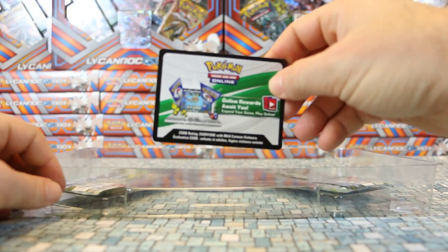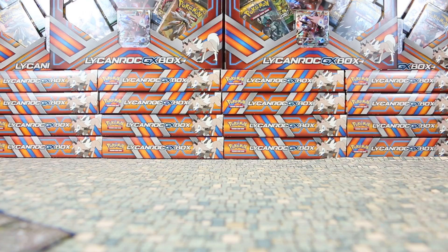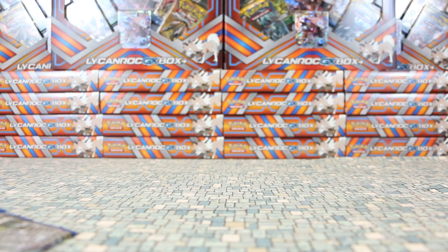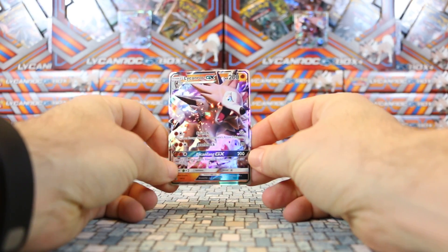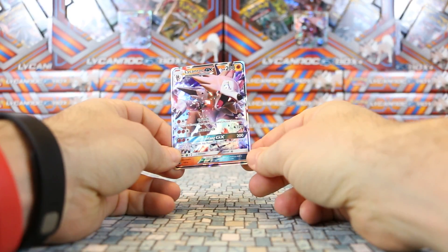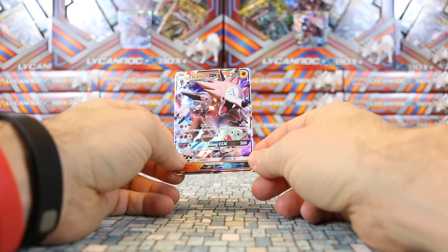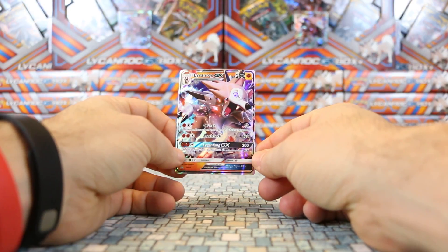As always it comes with a code for the TCG. Let's look at the smaller card. It's basically the exact same as the jumbo, just smaller. Kind of cool for those of you who are collecting all the promos or want to include it in your deck somewhere.